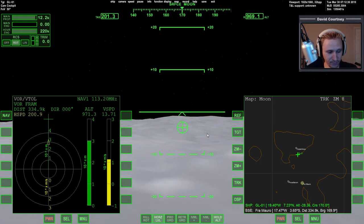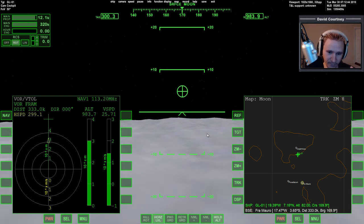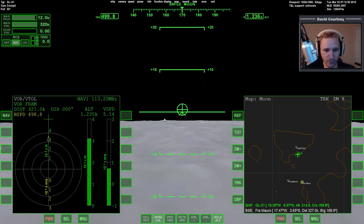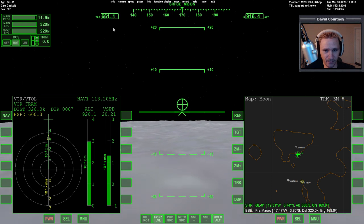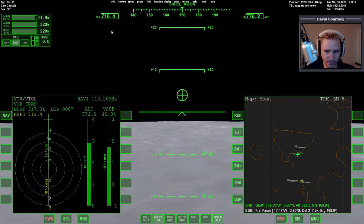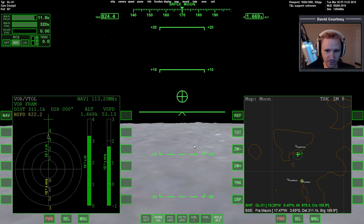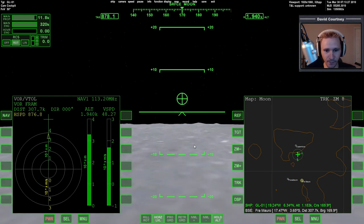We're 300 kilometers from the destination so we need to go faster — putting in full power on the main engines. I don't want to climb too high because I want to see the terrain, but I also don't want to be too low and risk not being able to clear hills in time. I'll target about a thousand meters a second — purely a random figure — then kill the main engines.